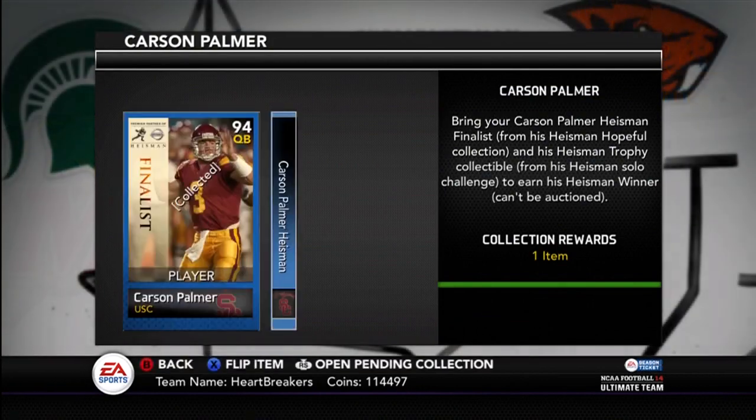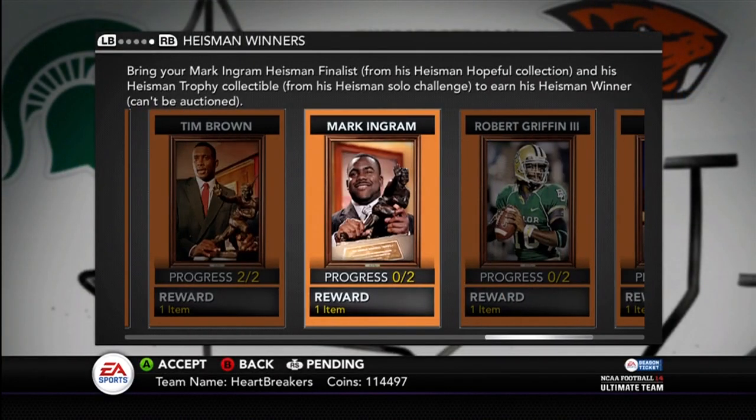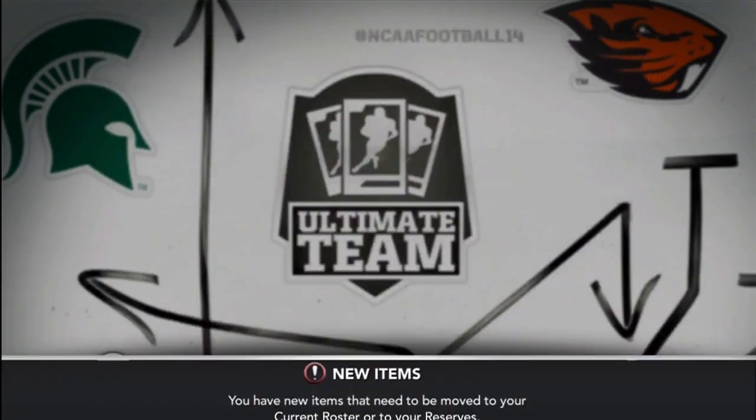RG3 and Tim Tebow right now, with the two on the auction, would cost me $1.4 million, so I can't really get those done for you. I do have the Mark Ingram — he's right here. Just gotta do a solo challenge, and I'll probably have that up tomorrow.